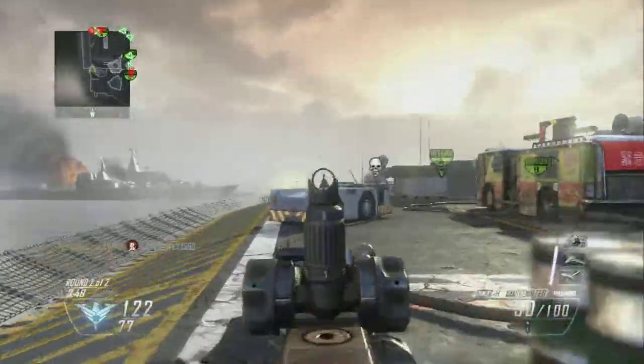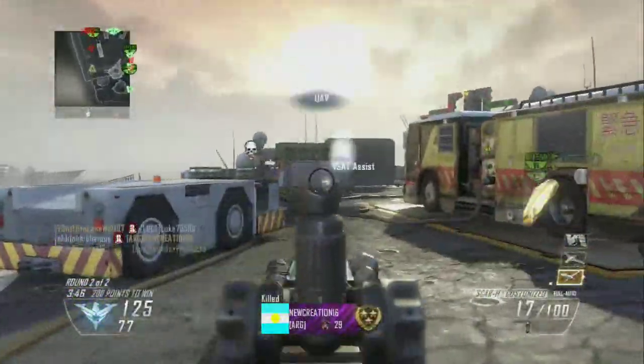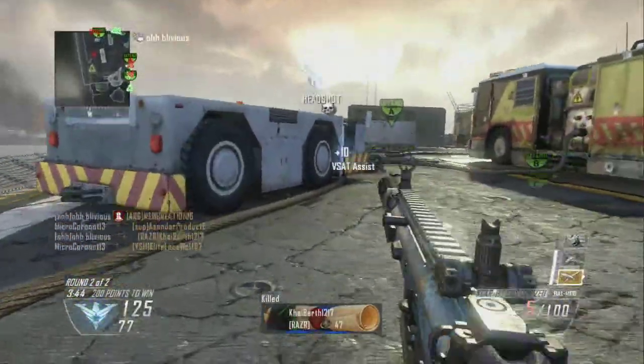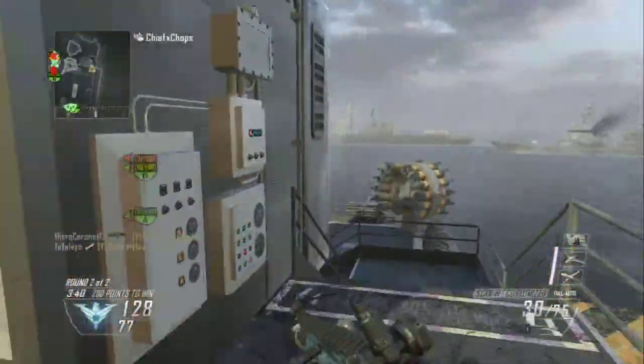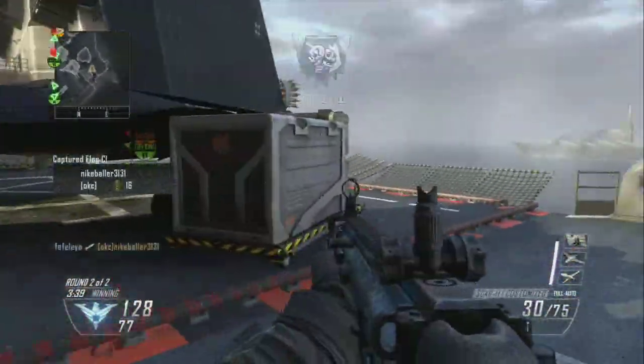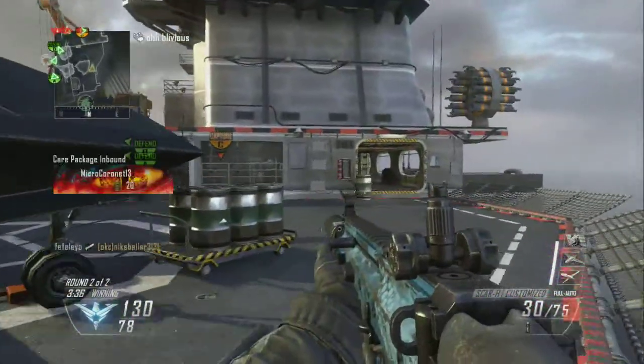For Perk 1, I always use Ghost. I know — it's like, oh, you use Ghost. But I really like Ghost, I think it really helps me out, and it does, so I'm just gonna keep using it because I like to stay off the minimap.